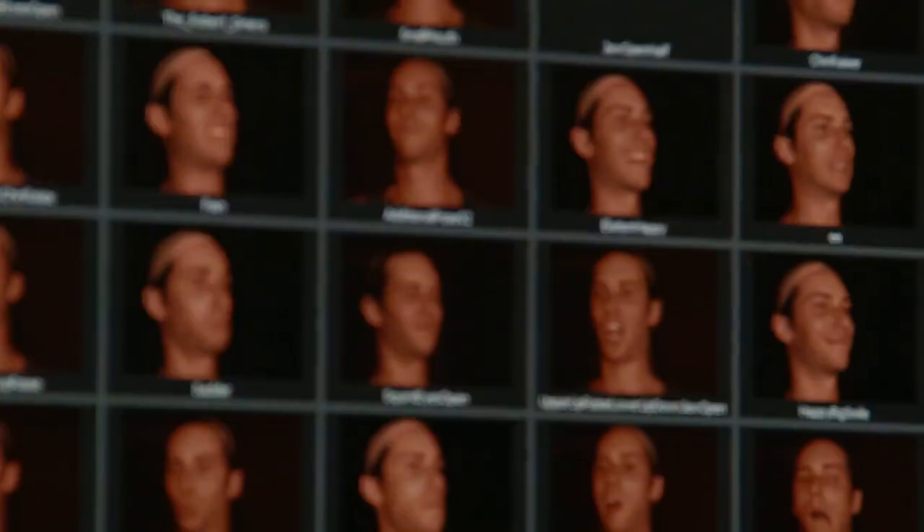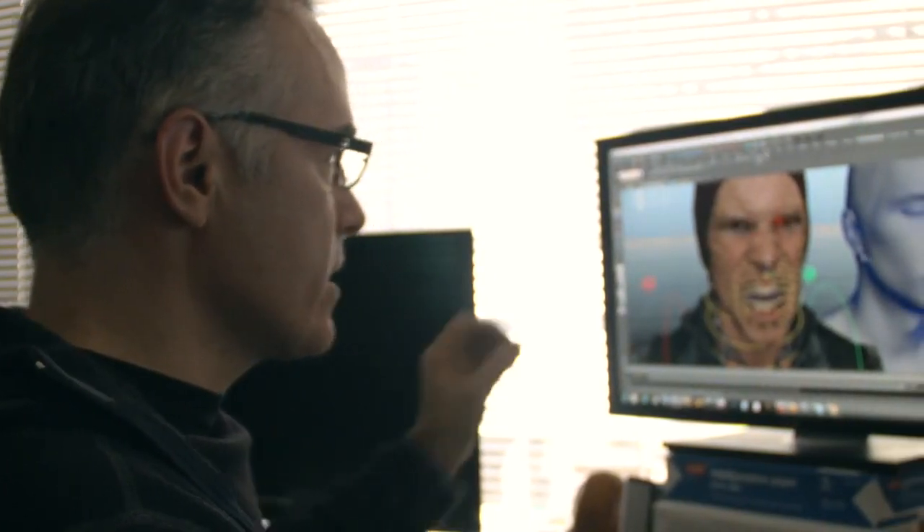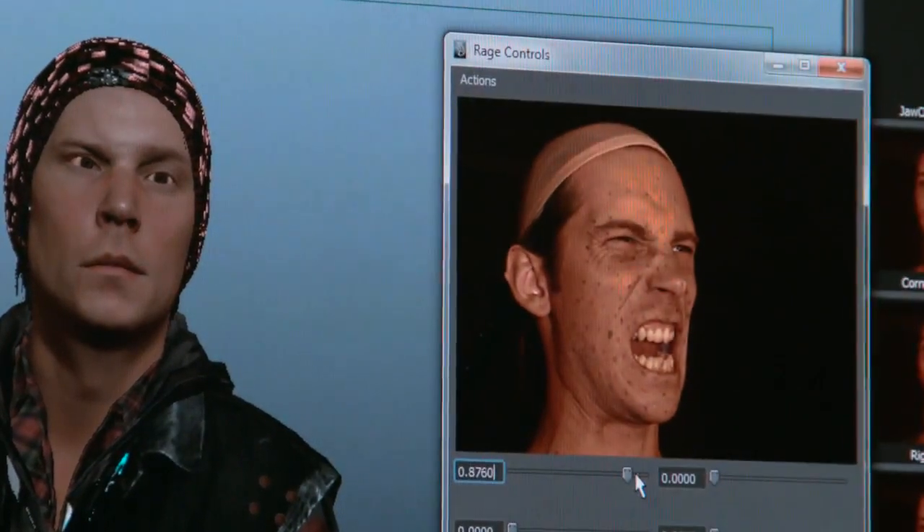I want to give him a little more anger in his eyes. I've got this image that has the rage in his forehead and eyes, and I can just add a little bit of that shape from his eyes into the character.